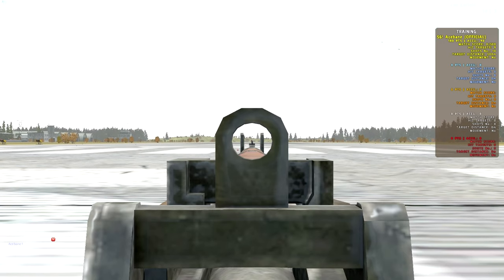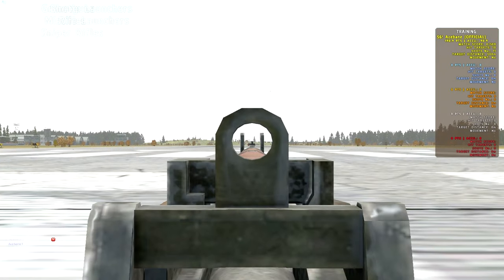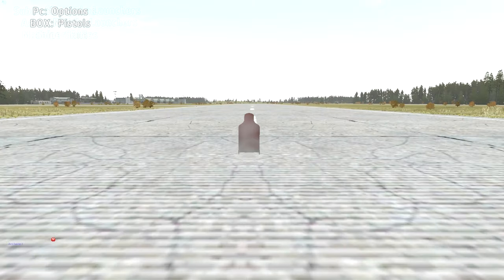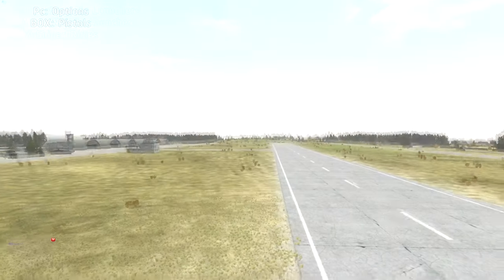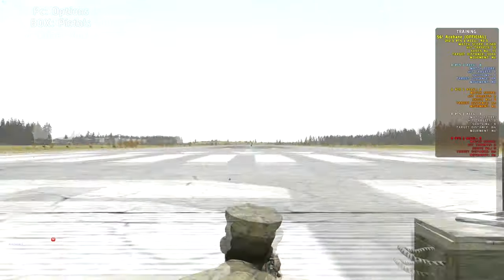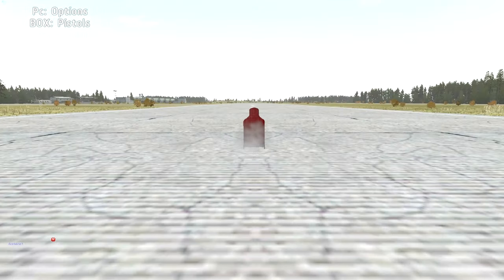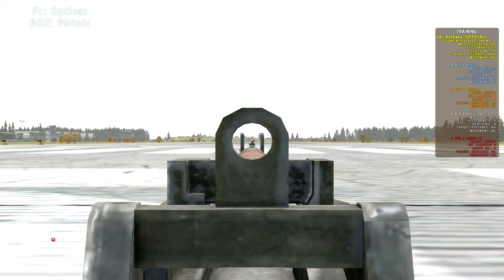Now we get into 300-meter engagements, and this Lee-Enfield is practically a sniper rifle if you know how to aim it. The little notch on the crosshair is a little bit thick, but it's zeroed at 300 meters to begin with, so as long as you put that on target — that was a hit when it flew up in the air, you heard the hit sound. I end up hitting 5 out of my 5 targets with this Lee-Enfield.